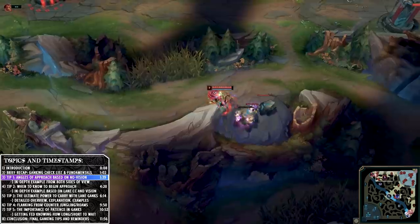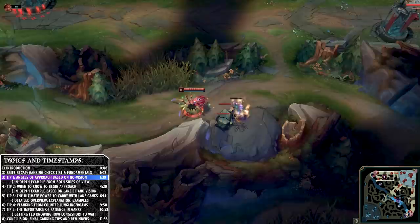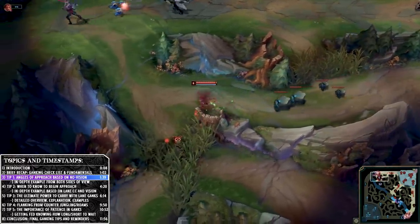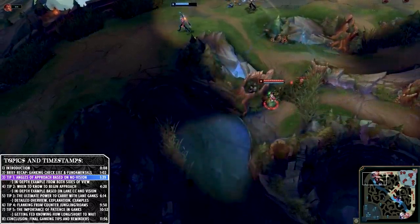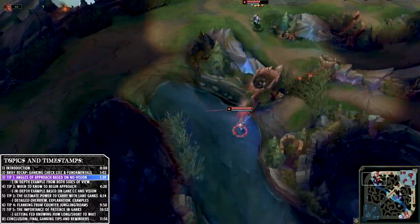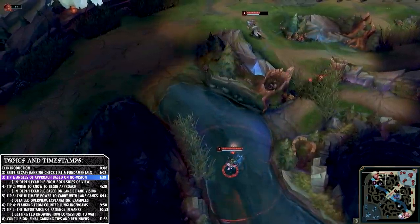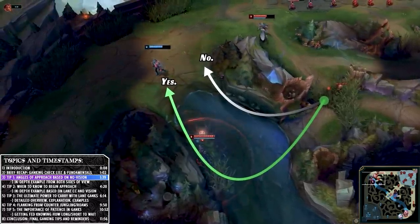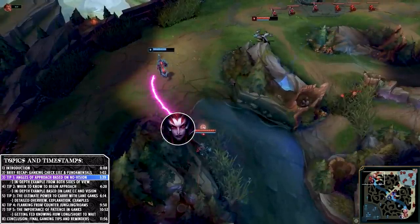This first example will seem simple on the face of it but has a lot we can break down. If a lane is pushing and you know there's no vision — maybe you have control wards down, or your laner or you have timed it — you want the best angle of attack on a lane that has dashes, CC, and disengage, like Aatrox does. You'll notice the Elise paths around the top; look at the arrow.